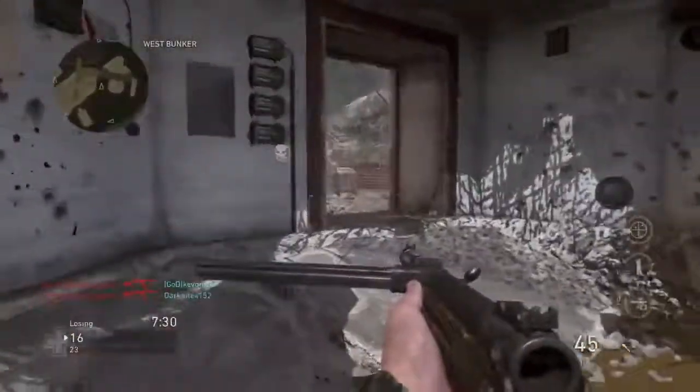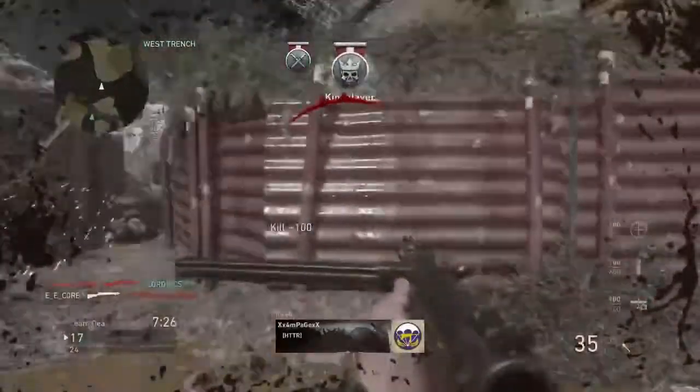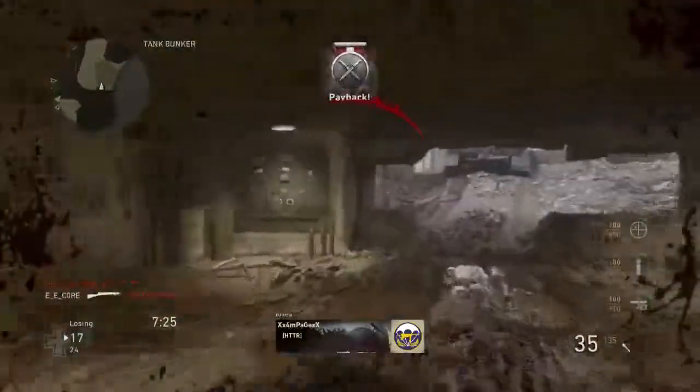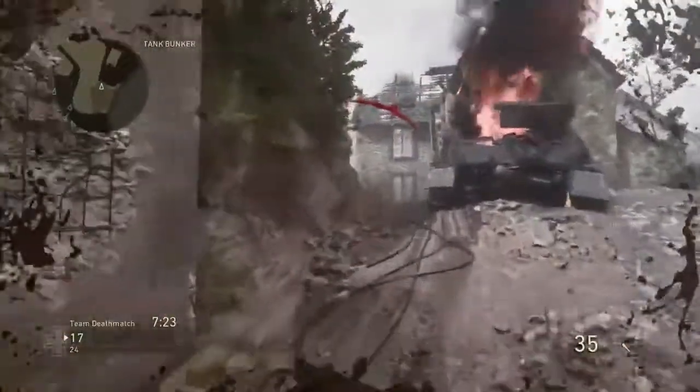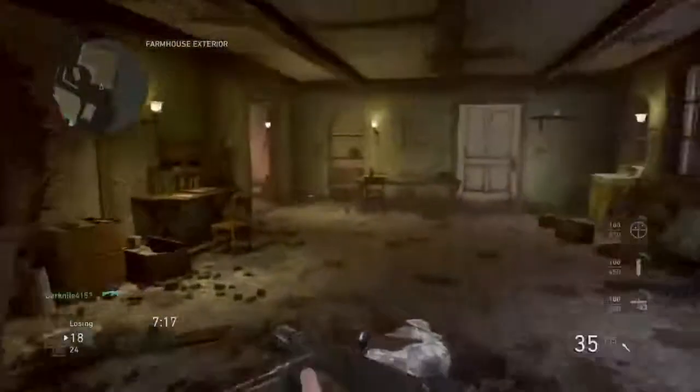Yeah, there's a placed LMG in the wall mount over there across the map. I used it myself a few times — I actually got myself a buttload of kills on people trying to camp with a sniper rifle on the other side.